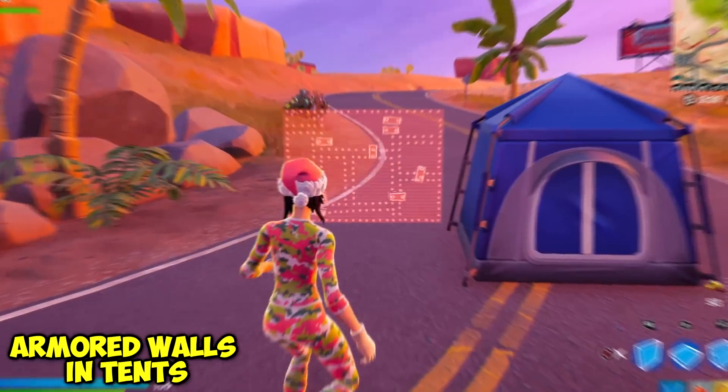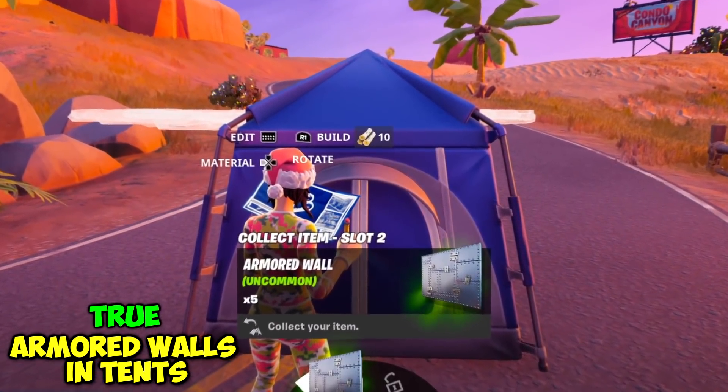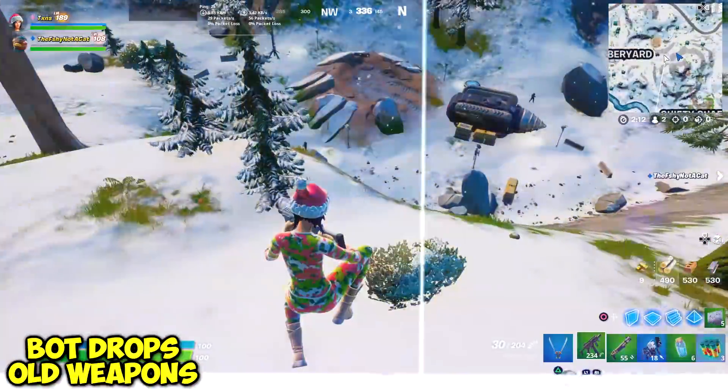Apparently you can put launch pads or armored walls in tents. The real way to do it is: pull out your build, hold the armored wall out, then click the tent — and look at that, I put five in a tent! That was so sick.